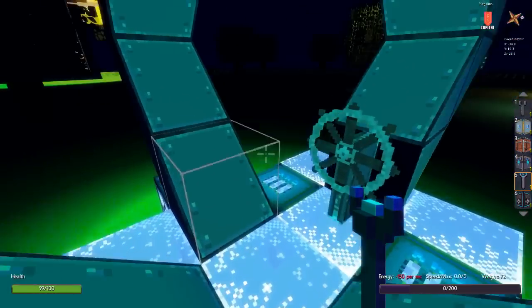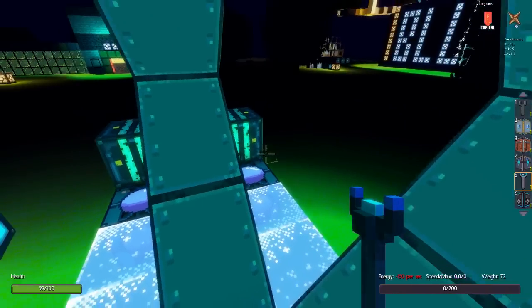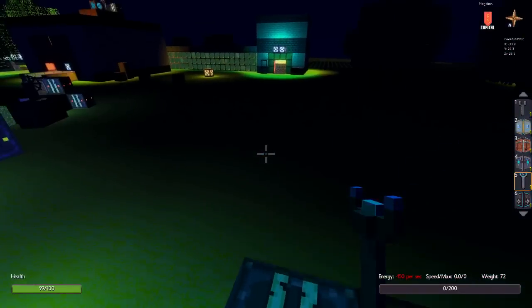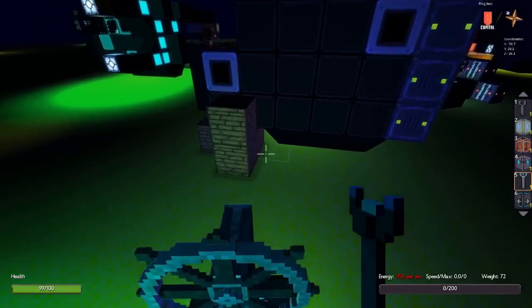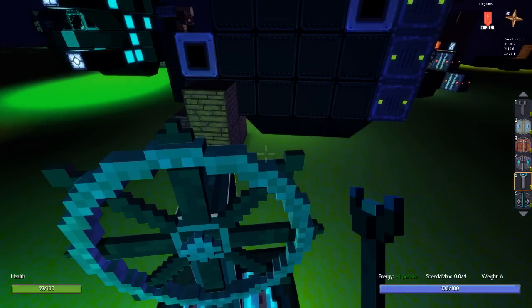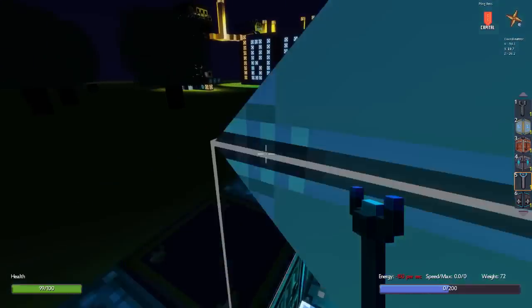So I've got this test server up to work out if the physics system as a whole is viable and running fast. It'd be great if you could go and play on that. The way you do it — I'll put it in the description as well — is you right click Sky Nations in your Steam library, go to Properties, and in the properties window go to the Betas tab, then click the test branch. With the test branch you'll be able to log into the physics server.